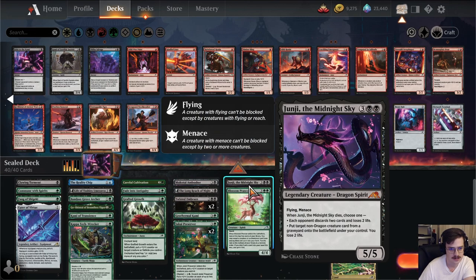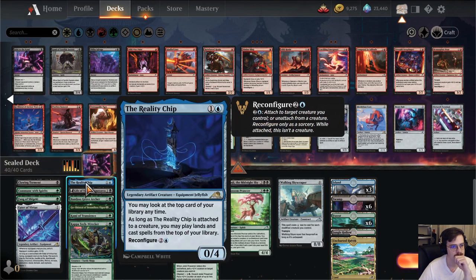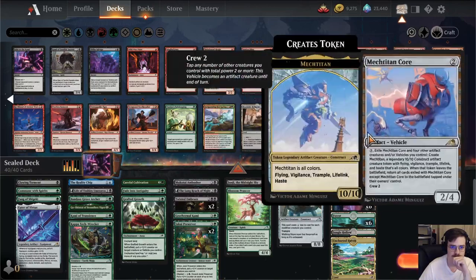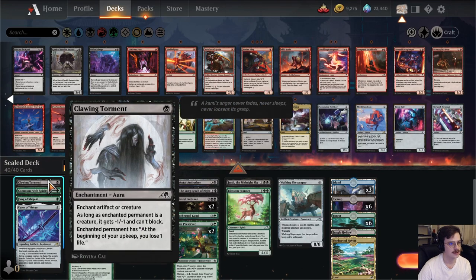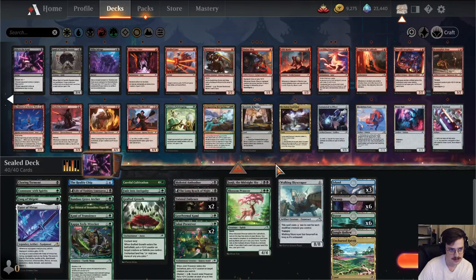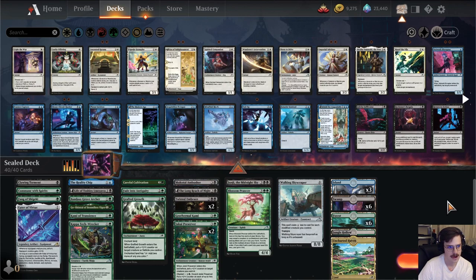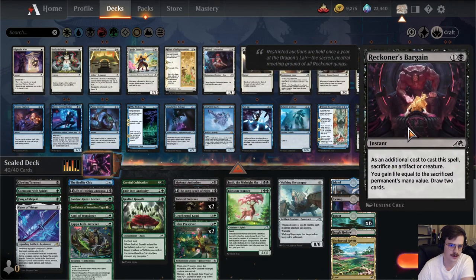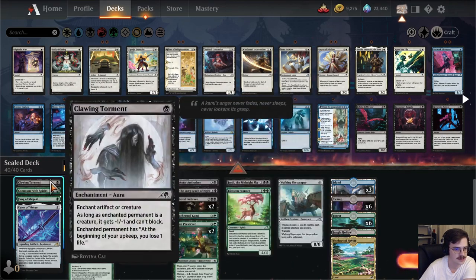Cutting Commune. I mean, that seems pretty good. Splash the Reality Chip — this card seems powerful. We could play Network Terminal, but it's not really a combo. We're not really going super high. Clawing Torment is not something I'm convinced of. That's 4 artifacts. I almost would rather play Reckoner's Bargain than Clawing Torment. We're not super aggressive — I think this card is just okay.